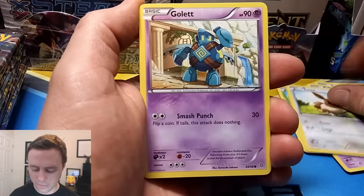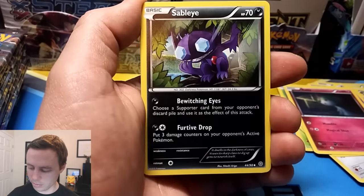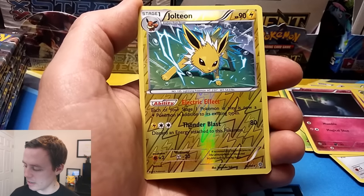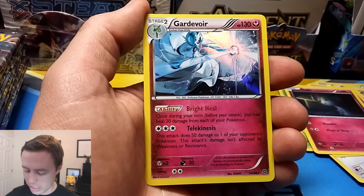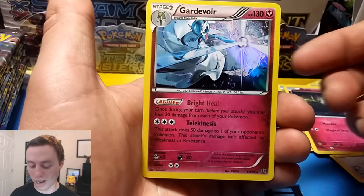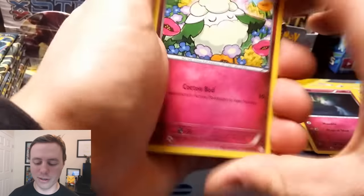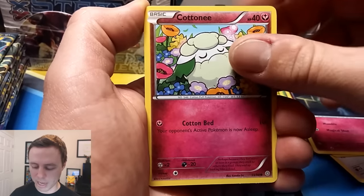Combi, Quagsire, Eevee, Golett, Ralts, Sliggoo, a Level Ball, Sableye, Reverse Holo Jolteon. Nice! We got the Vaporeon and Jolteon. And a Gardevoir Holo Rare. I always love that Gardevoir — it looks like Gardevoir is powering up like a Super Saiyan, like she's gonna shoot a Kamehameha or something.